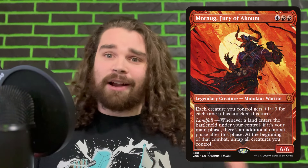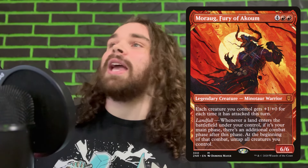World Shaper is another thing I really love — comes down early, mills you a little bit, and then late game you can kill it to get a ton of landfall triggers. There are a lot of cards that can win you the game on the spot if you have a World Shaper. Morag, Fury of Akum: you sacrifice the World Shaper in your second main and you're going to get an extra combat step for each land that enters the battlefield — yeah, that's probably just going to win you the game.